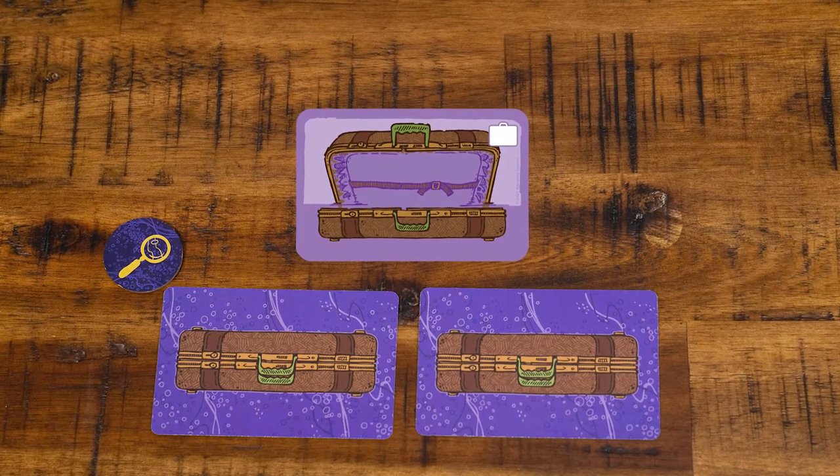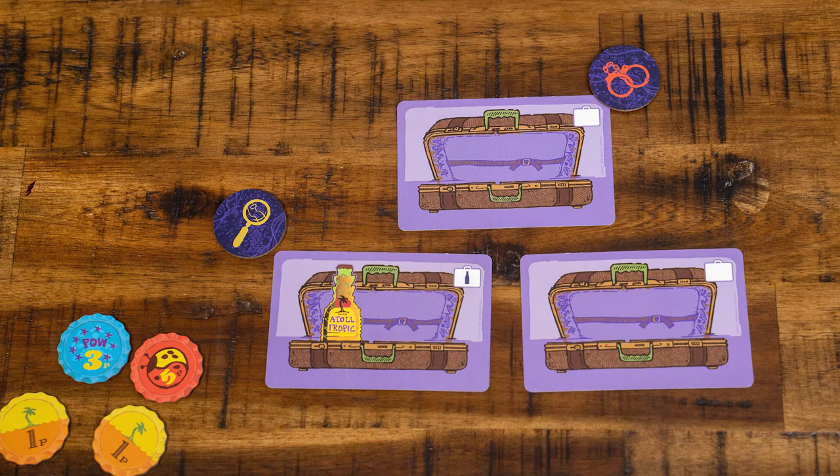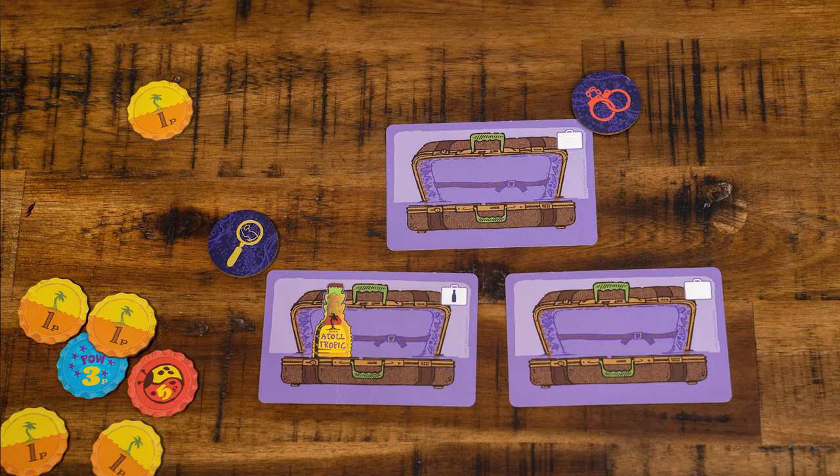Next, the border guard can inspect suitcases. He chooses to inspect Amanda's left suitcase, revealing the one-bottle suitcase. The border guard can now choose whether or not to make an arrest. Bad choice — he unduly arrested Amanda. As an apology, he gives her two of his own bottle caps, and she still earns one bottle cap from the supply for the bottle that she legally brought in.